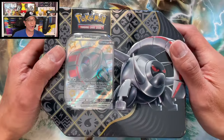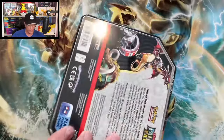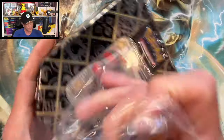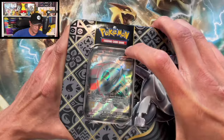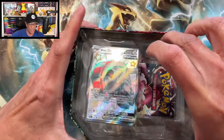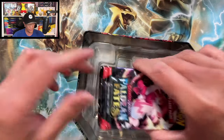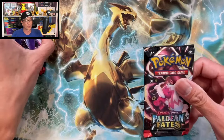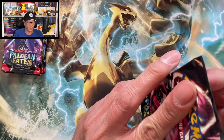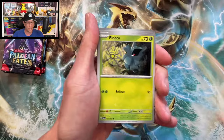Six and a half hours later — all right guys, welcome back! So I got three of these to open. Let's crack this first tin and see if we can pull that Charizard SIR. It is the Iron Treads EX — shiny Iron Treads EX Paldean Fates tin. There's the code. Let's start cracking. We got a total of 15 packs of Paldean Fates to open, and I will update the binder at the end of the video, guys, so stay tuned.